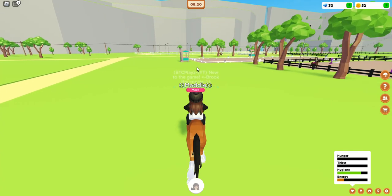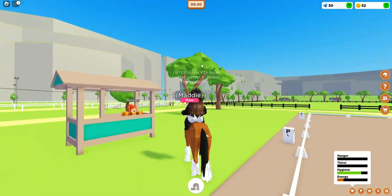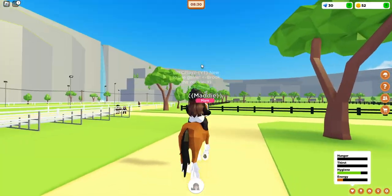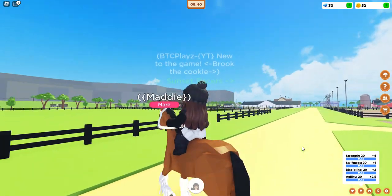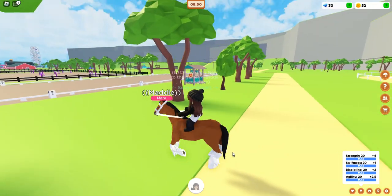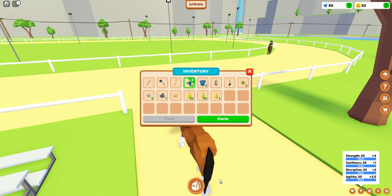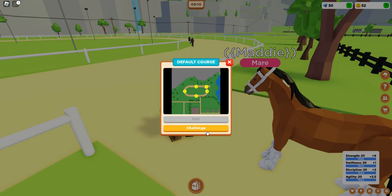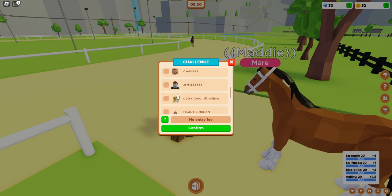Another way to get money — you could do a race. You can make a race so everyone can join and put a fee on it, but you need to make sure your horse is maxed so you can beat people. If it's not maxed — like if it's at level five on swiftness — try to get it up, it will really help. I'm going to do a race right now. I don't have any money since I just spent it all, so we're going to do it for free.